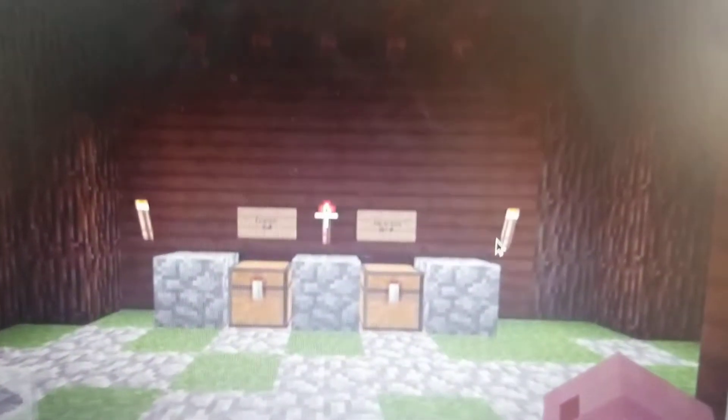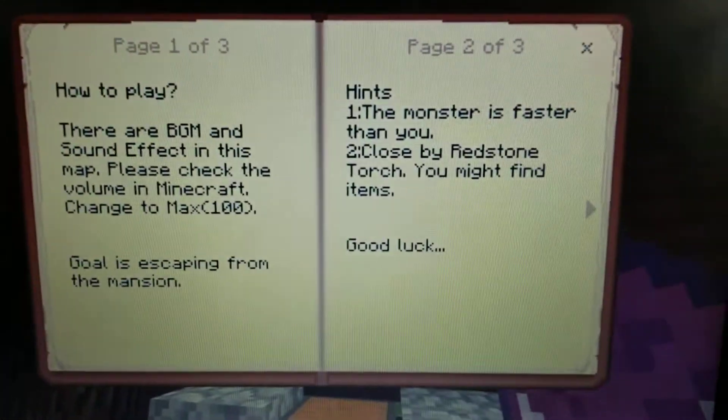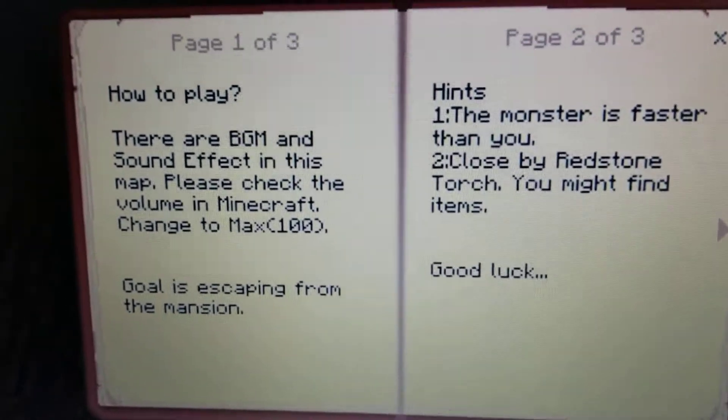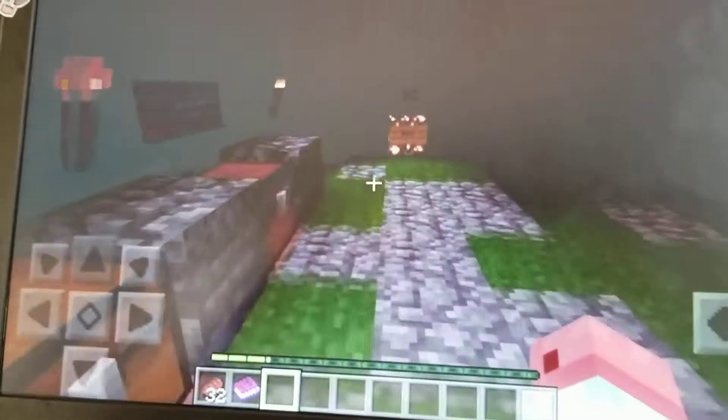Alright, so let's spawn in this world. Oh, it's a book. I love books. Alright, how to play. There are BGM and sound effects in this map — please check the volume on. I'll skip, it's fine. Alright, let's do this thing.